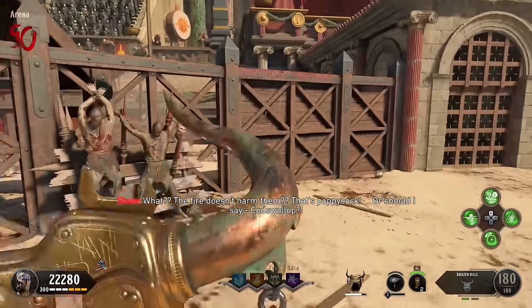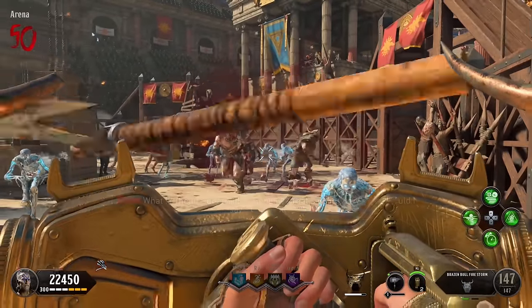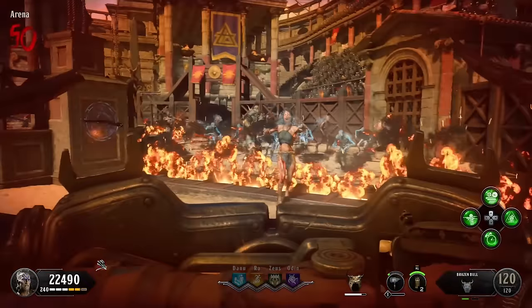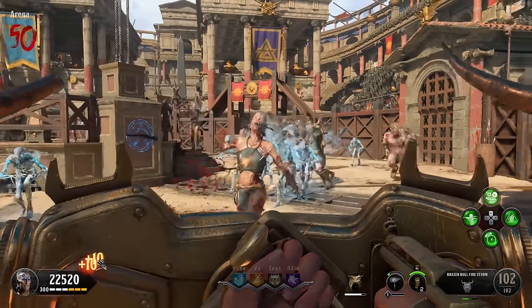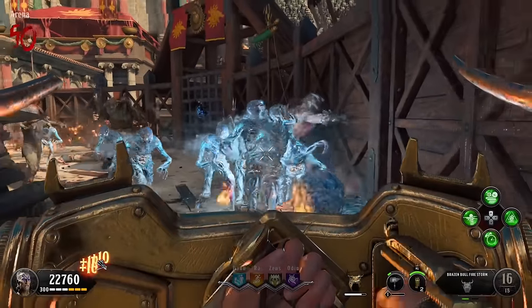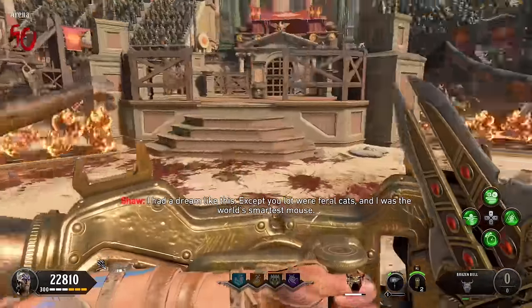One quick note here is that if you get anything mentioning the Brazen Bull in those first three challenges, that just means you need to build the shield — that's the name of the shield. I highly recommend you do that because the shield in this map is going to be absolutely invaluable to your playtime. Build the shield anyway — I've got a guide for it on my channel if you need one.